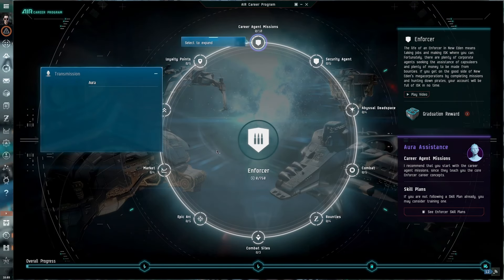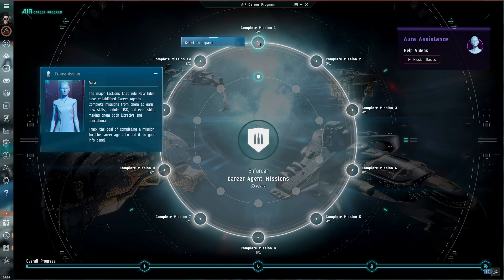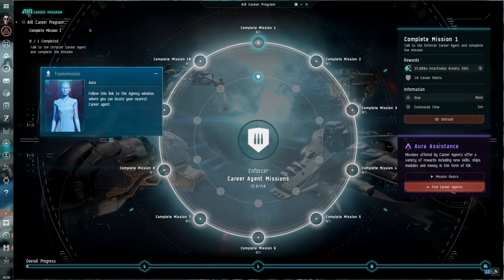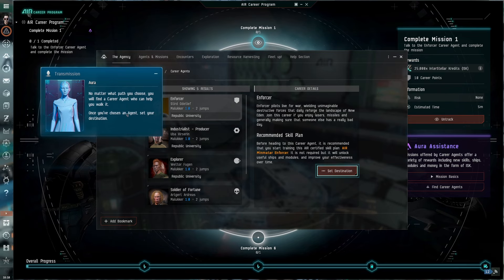The major factions that rule New Eden have established career agents. Complete missions from them to earn new skills, modules, ISK, and even ships — making them both lucrative and educational. Track the goal of completing a mission for the career agent to add it to your info panel. Missions offered by the career agents offer a variety of rewards including new skills, ships, modules, and money in the form of ISK. Follow this link to the agency window where you can locate your nearest career agent — no matter what path you choose, you will find a career agent who can help you walk it.